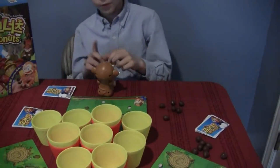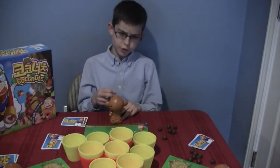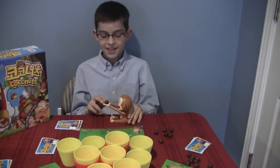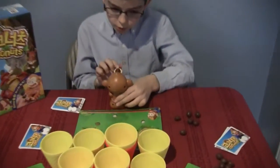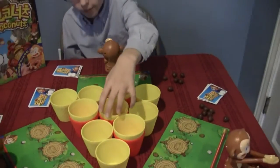Okay, well, show me how it works. So, on your turn, you get a coconut in the monkey's hand, pull it back, flip your monkey. You put it behind the red line. Shoot it towards the cup. Nice — you got one bounce in and out.